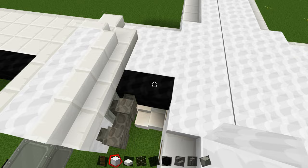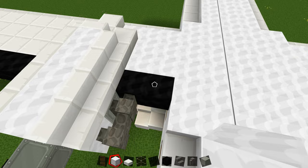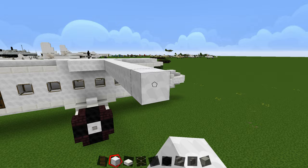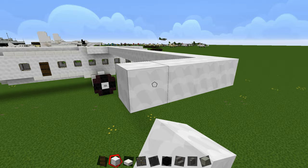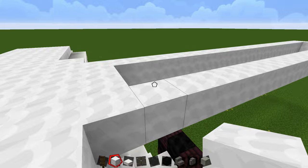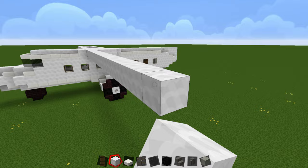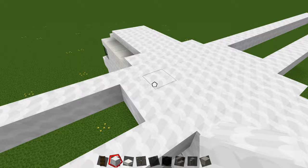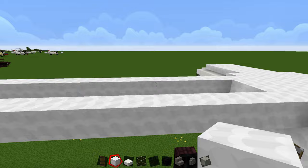Go one, two, three, four, and then out 20 blocks counting from one through twenty. Build it up to here, then go all the way down. Do the same thing on the other side — four out, then 20 blocks one through twenty — then make that three wide and go all the way back. You should have a one on each end. Fill this in yourself, and then place quartz slabs going all the way down the wing to the end.